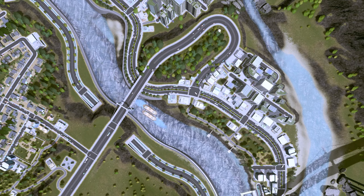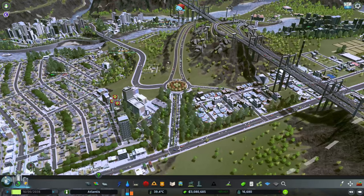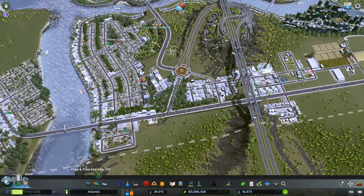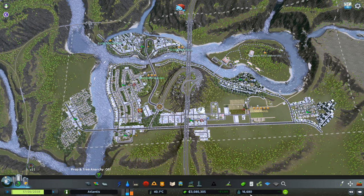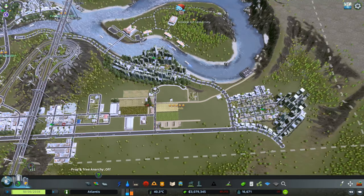Welcome back to Atlantis in Cities Skylines. Today I want to grow the city but I also want to solve a traffic issue. In this area we have this really nice roundabout which is the city entrance, but that's the only access point for the highway. We are at 16,000 people in the city and everyone has to go through this roundabout to get onto the highway, and this is not good at all.